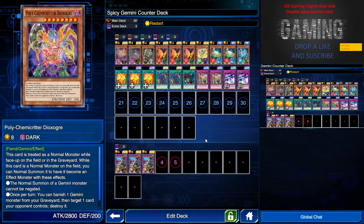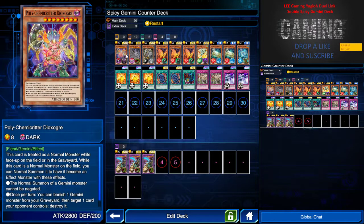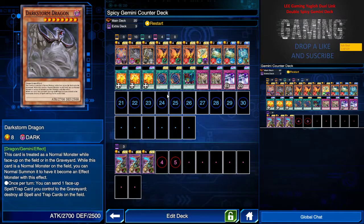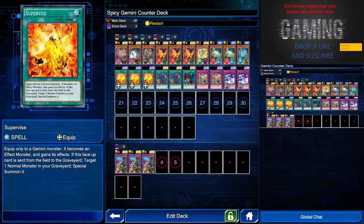The first monster is this level 8 SR — Polychemy Critter. Its effect is that I can banish one Gemini monster from my graveyard then target any one card my opponent controls and destroy it. This effect is really OP because you can basically destroy anything on the field. The next one is Dark Storm Dragon, whose effect lets me send one face-up spell or trap card I control to the graveyard to destroy all spell and trap cards on the field. I paired it with Mirror Wall and Supervise.